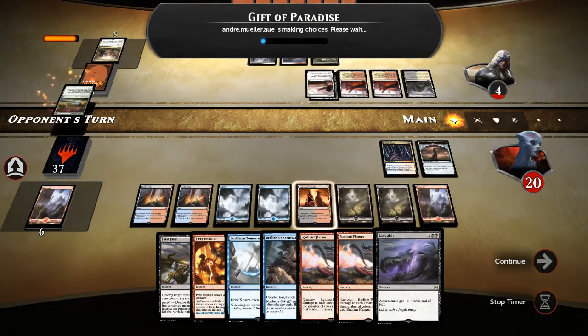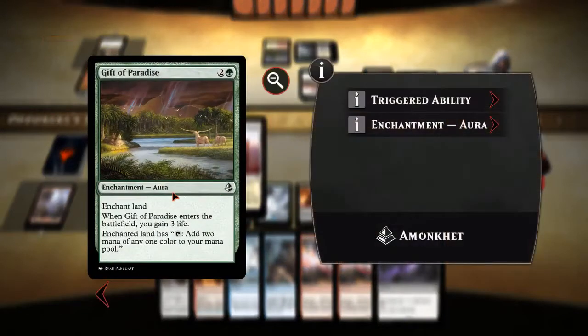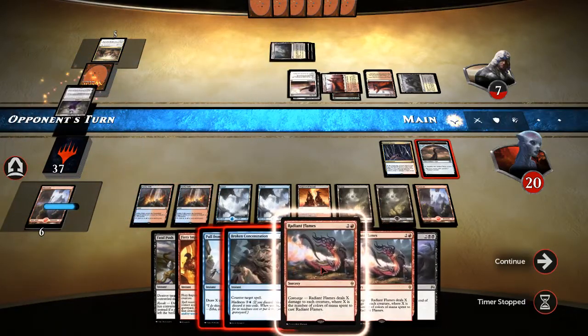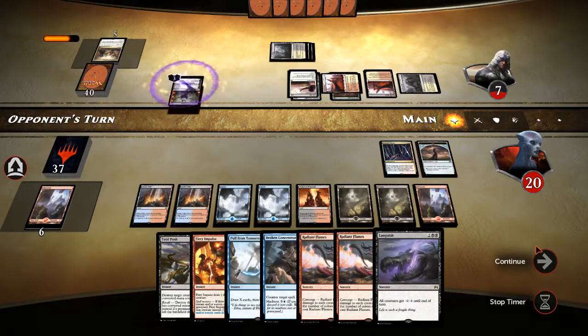Gift of Paradise — they can gain three life. We can still Ribbons for quite a bit, and they're going to take damage from Fevered Visions, so we can Ribbons for five and then have them dead. They've got one, two mana open. Liliana — we don't care about Liliana, that's fine. We're about to get them this next turn. We've got Ribbons in the graveyard.